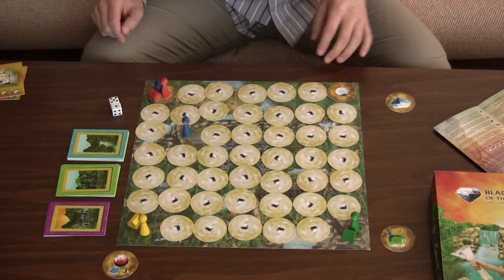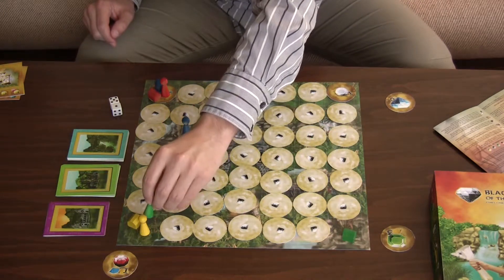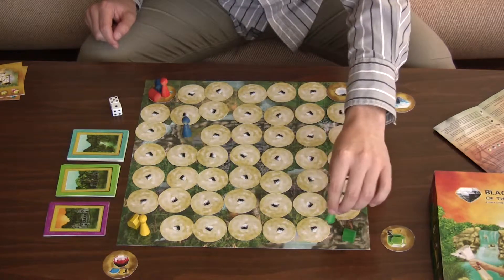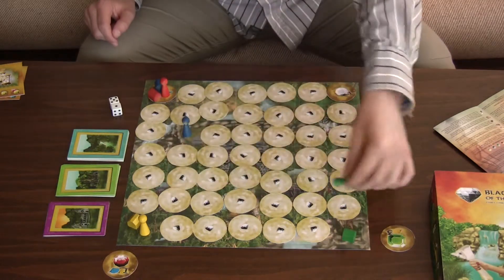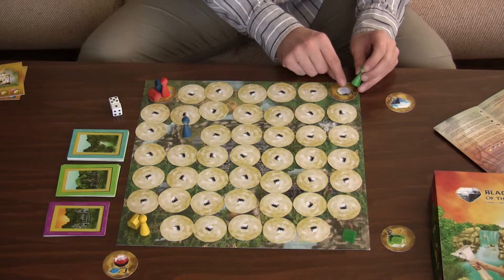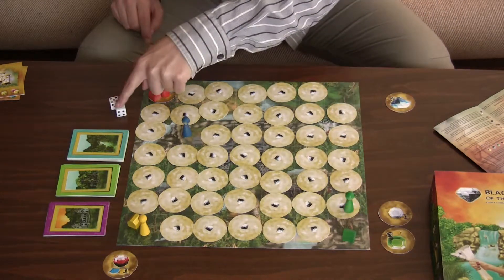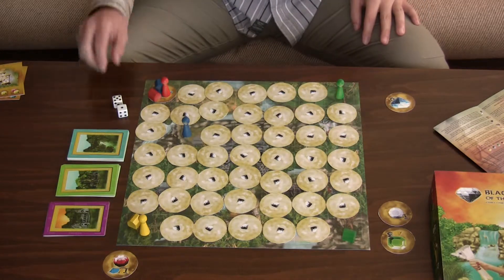Green player rolls one and five. They don't want to come to another player's camp because then you have to give that player a gem. So they consider other paths. They could also move down here and collect this diamond, because they already have an emerald worth three points, so they can take the diamond here and collect it. Green player moves one field for the first die and five fields for the second die to collect the diamond.